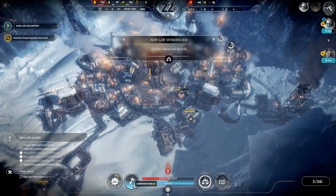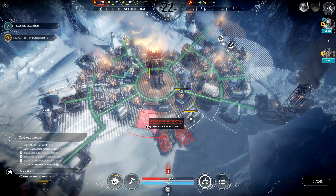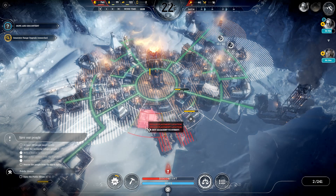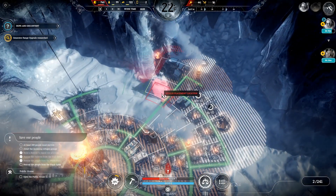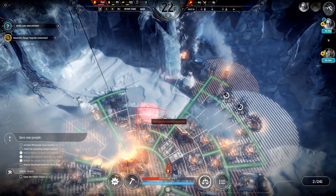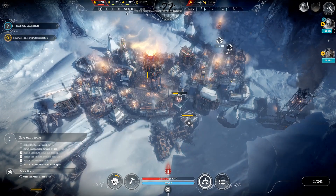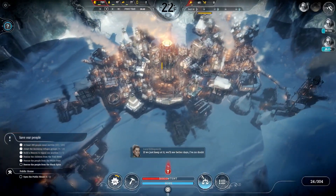New law is signed. So we'll build the public house. Unfortunately, these things are in the way — otherwise this would be a great spot. I need it to be in range of a heat zone but I don't want it too far out. Once they get rid of these piles, we'll go ahead and build it right there. I have three days to open the public house.